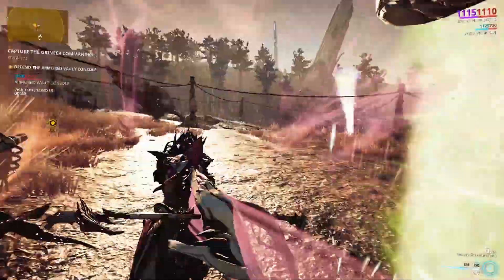Our Jet Stream build needs as much duration as possible. We're not using Narrow Minded because we don't want to sacrifice range. The 160 range is perfect for Zephyr when she casts her three, for that perfect deflection. You don't really need power for this build, as it just focuses on her defensive capabilities and gunplay. The reason for the forma is because of this build — two Umbral mods, just so we can balance out everything, for that decent duration, energy, HP, and power strength, because we need the power for our tornadoes.